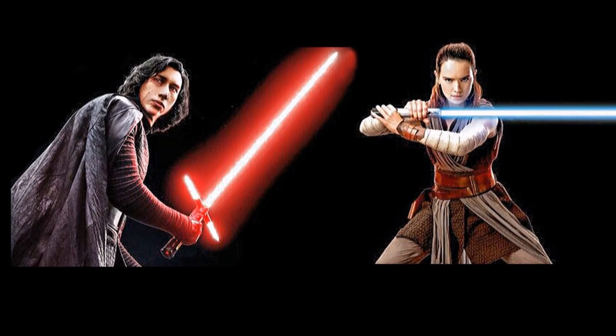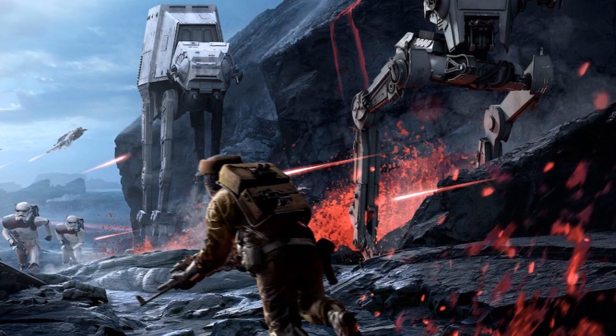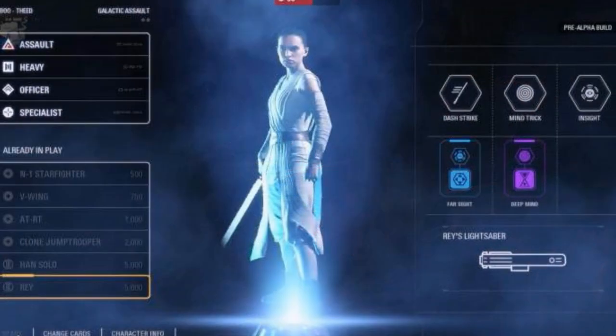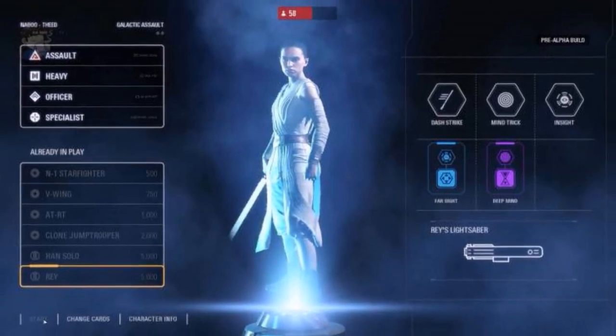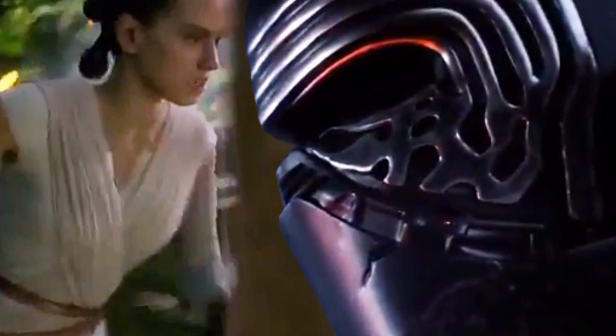Mind Trick is also reportedly a really fun ability to use in-game, as in multiplayer it momentarily reverses the controls of your opponent — meaning if they are moving away from you and you use Mind Trick, they will begin moving toward you. There has been some gameplay of Rey released, but it is nice to get a full overview of her abilities in the game.